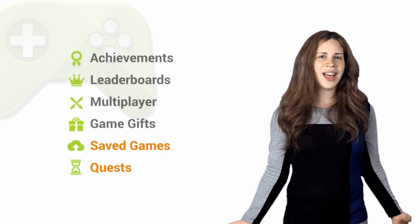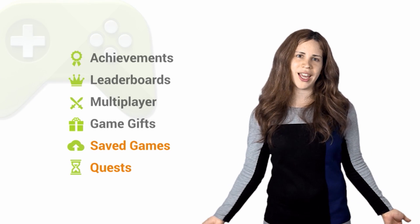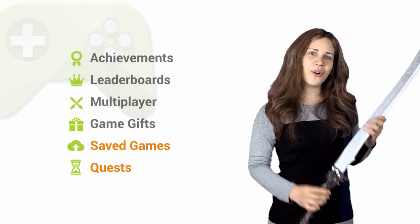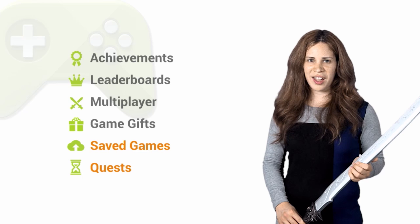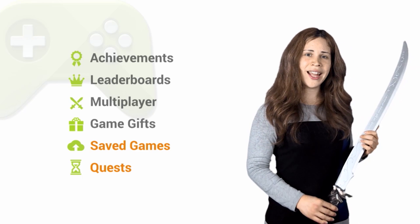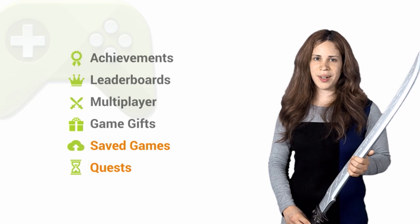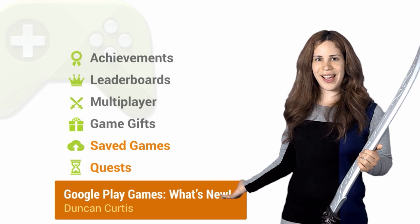For example, how about a shiny new sword for 50 zombie heads this weekend? Simply go to the Developer Console and declare a new quest, and set up a reward for your players. Use them to engage your players and keep them active. For more information about the new features, check out Duncan's video on what's new in Google Play Games.